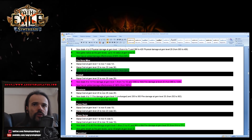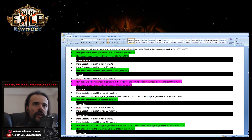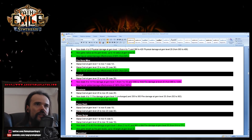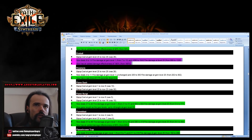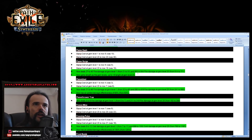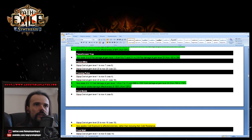Fireball got a pretty substantial buff — about 20 percent more damage, which makes it pretty decent now. Firestorm cast speed increased and cast faster. Flame Surge slightly increased. Flame Blast slightly increased. Flamethrower slightly increased. Freezing Pulse slightly increased.